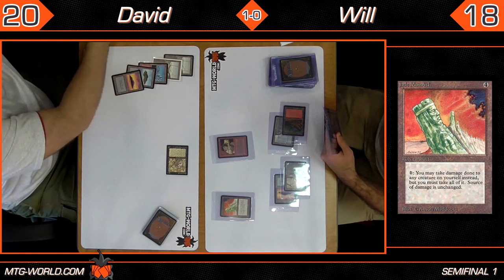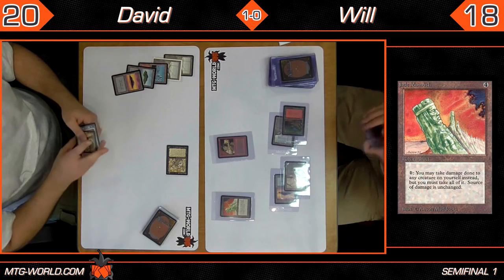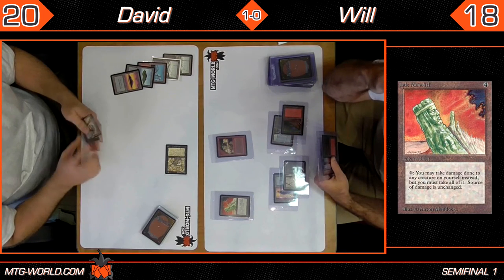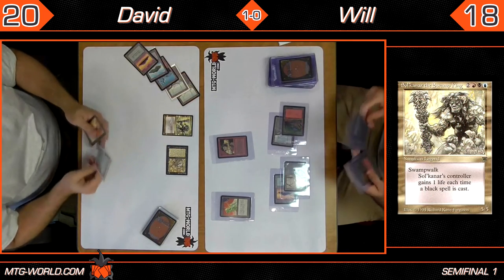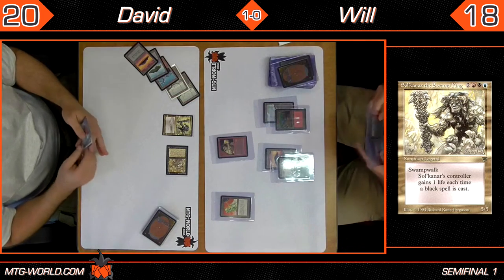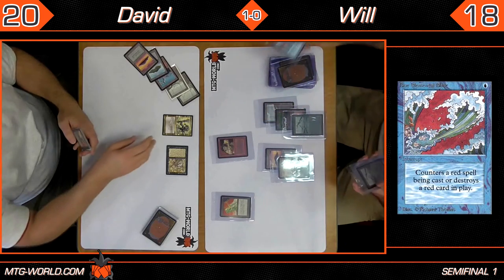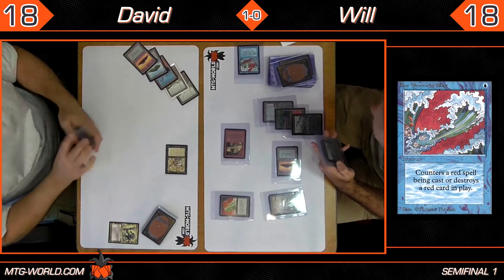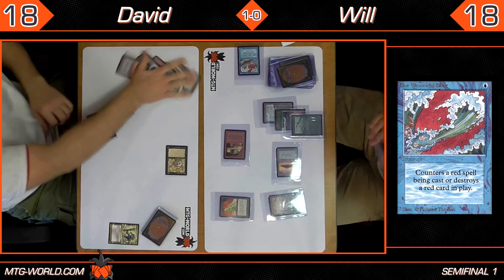The Werewolf gets in for two, knocking Will down to 18. And here comes the Swamp King — an unblockable 5/5 with swampwalk, and whenever a player casts a black spell you gain one life. And the answer for it: Blue Elemental Blast. Sulkhar does have red mana in its casting cost, so it's a great answer from Will. David and Will are both at 18.